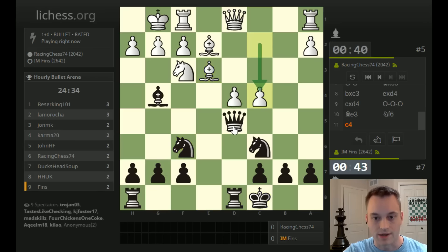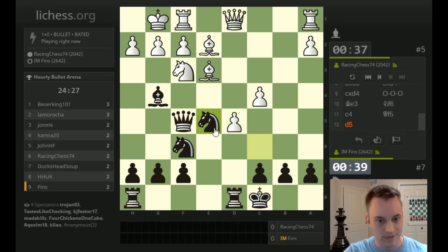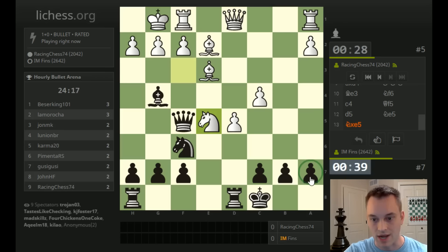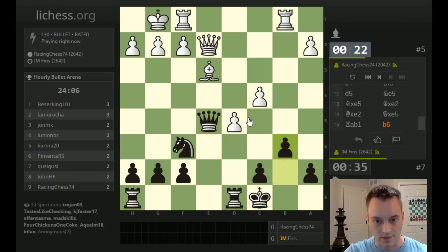A clear plan for white is c4 followed by d5. If they do that now, I'll probably have to play bishop takes f3. So if knight takes e5, I'm going to insert this capture on e2. But there are open lines against my king — the b file is completely open. I've got to watch b7, and a7 in some instances. My opponent's taking some time. Let's put the pawns on dark squares. Our queens are lined up, but the bishop is in the middle.